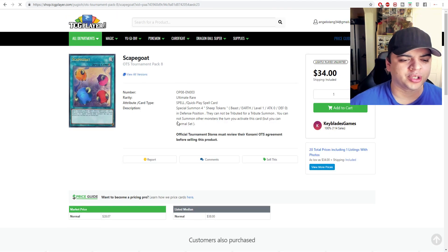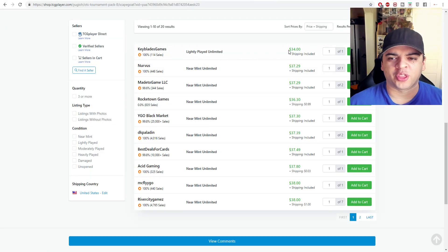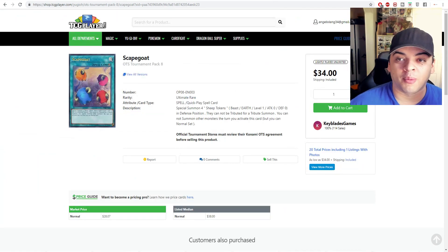The OTS Pack 8 Ultimate Rare version of Scapegoat has a $28 market price. Near mint listings are about $34 to $36. It's still a lot of money — I was just personally curious while doing this video.